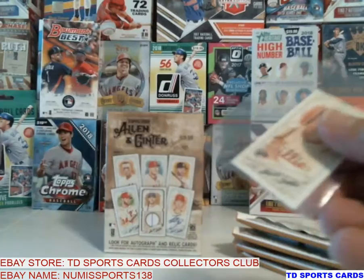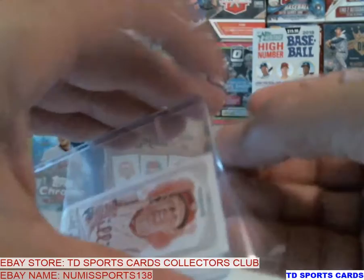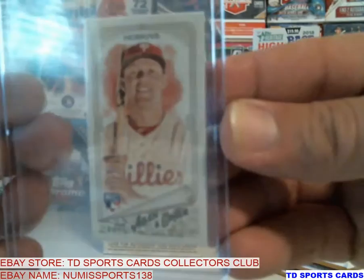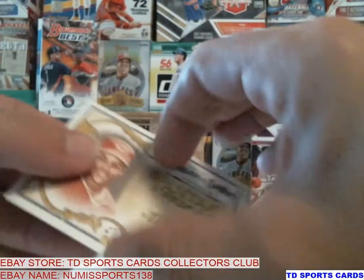Too bad no auto on it. I do have mini sleeves and everything but I'm just going to put them in here for right now. Rhys Hoskins Mini — pretty cool. And we have Barry Larkin, Fantasy Goldmine, Wins Above Placement — 70.4. Nice insert there.